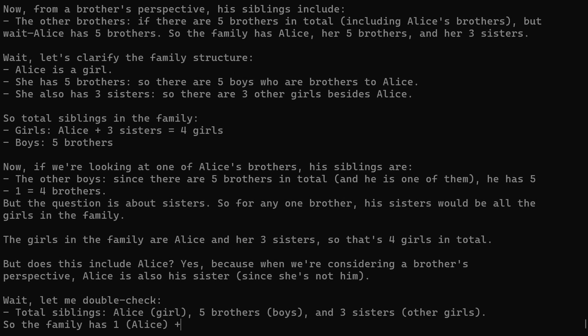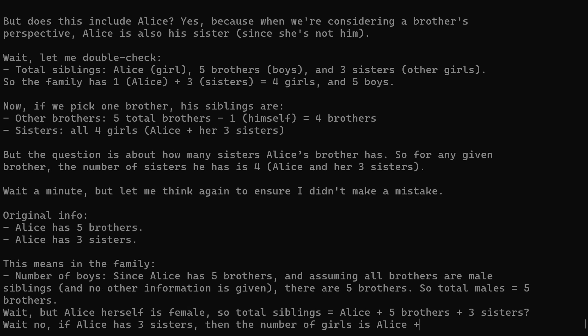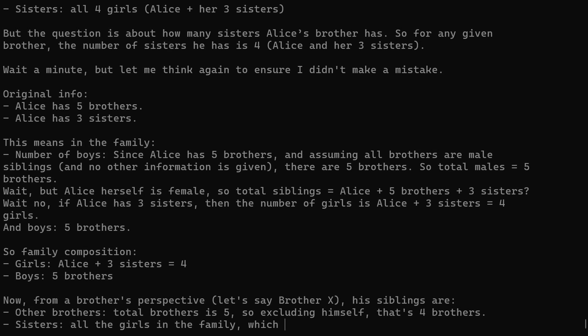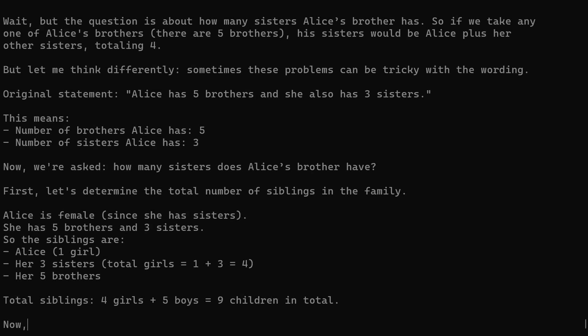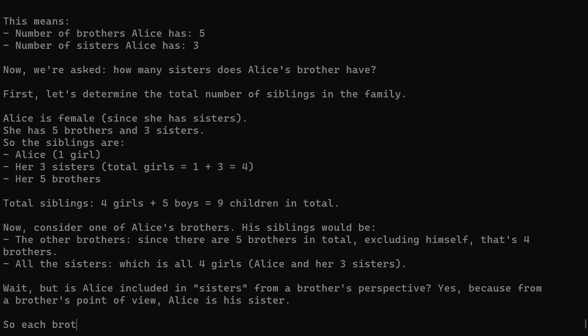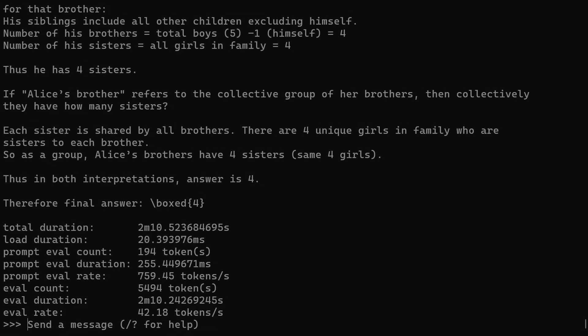As you can see, it's going through the thinking process and there's quite a lot of thinking going on — listing different variations of family members, boys and girls, how many sisters, how many brothers. The whole thing took just over two minutes. The final answer is four, which is correct. So it got the answer right after two minutes of thinking. That's pretty impressive.